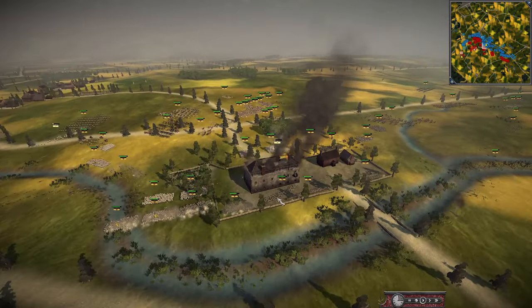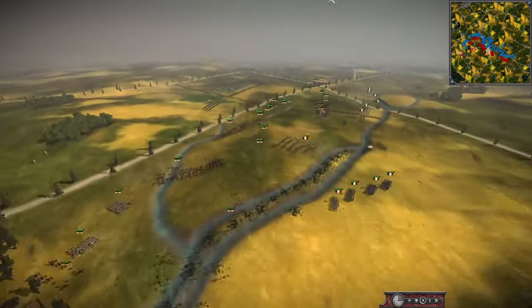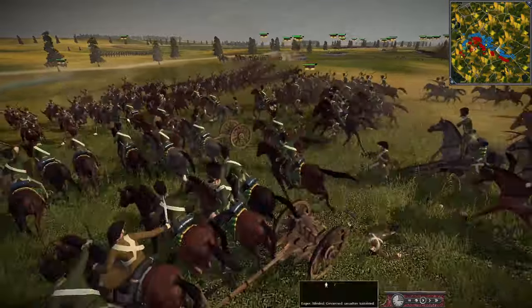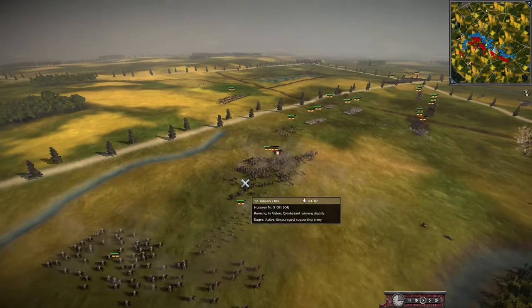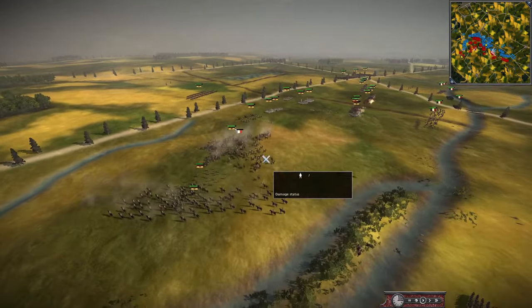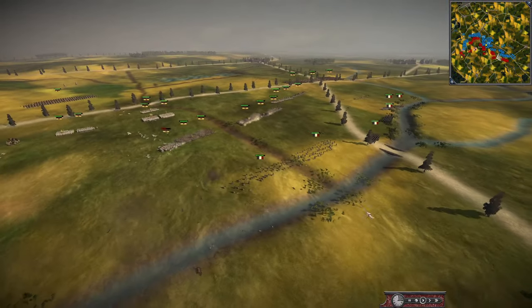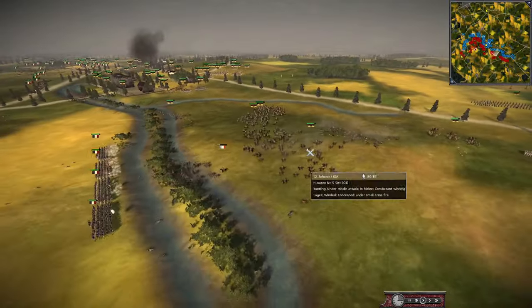A general's already been killed — the French probably lost their general, possibly a ricochet from an artillery round. That is not what the central French army needs while trying to assault this armory. The French have gone in with cavalry to try and get rid of the guns, but they're going to get repulsed fairly easily by Hussars. More Hussars are sneaking around the back to make sure these guys don't escape.